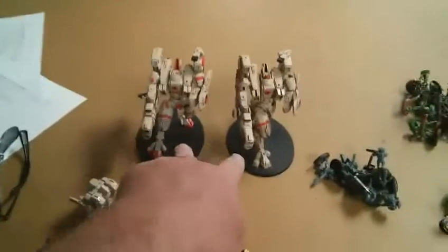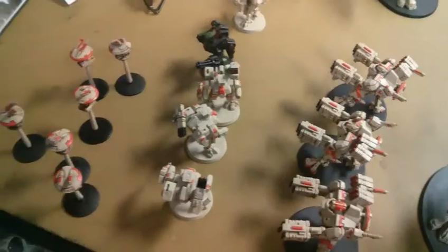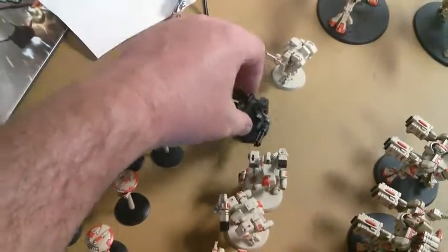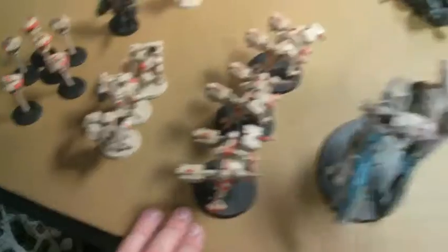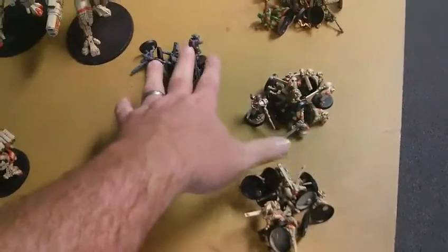That's it for Eldar — tough stuff. I am bringing two Riptides with Ion Accelerators and melta on top, a squad of Broadsides, a squad of three with two Meltas each, a squad of one with a Melta, a commander with bells and whistles, six missile drones, one Ravana, 15 Kroot with a hound, three squads of 10 Fire Warriors, and another squad of Kroot with a hound.